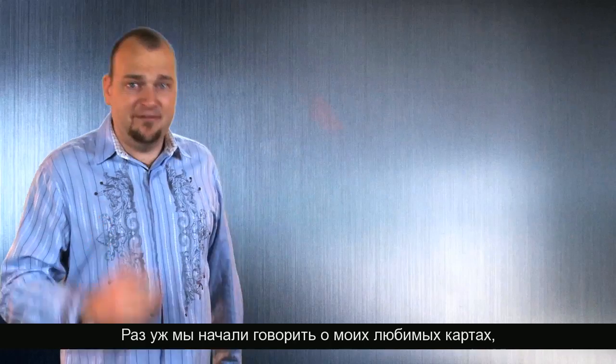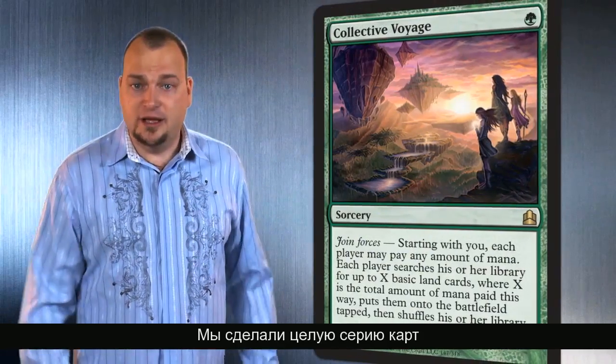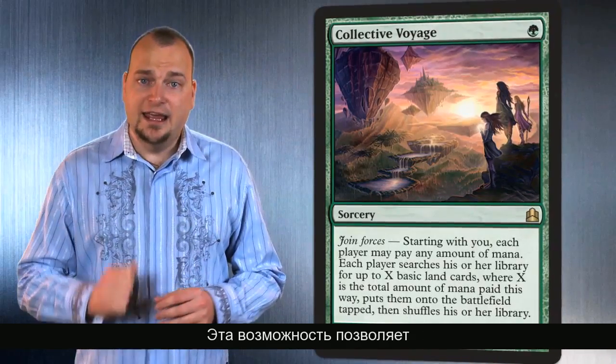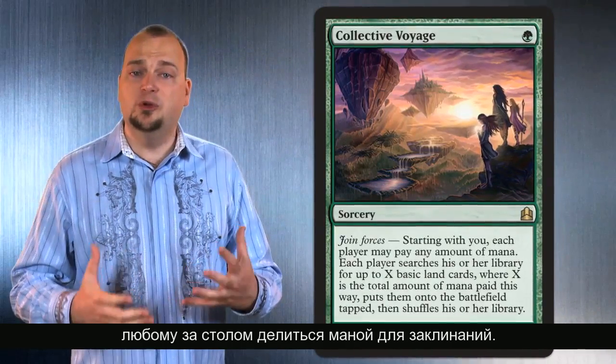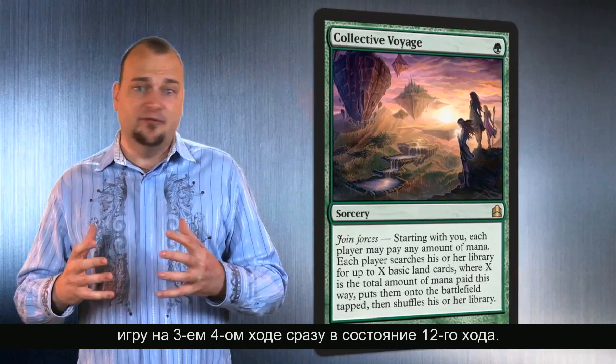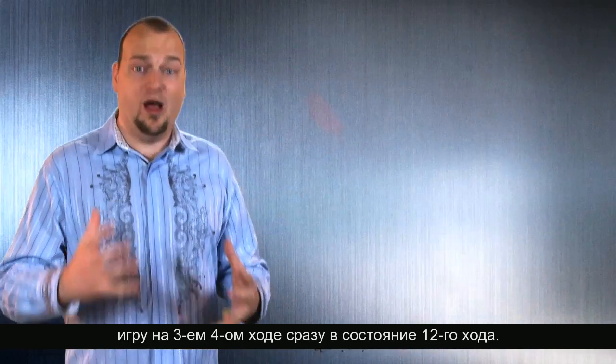While we're talking about my favorite cards, let's talk about Collective Voyage. We did a whole cycle of cards with this ability called Joined Forces. It allows anybody on the table to contribute mana to the spell's effect. This one is my favorite because it basically catapults the game from turn 3 or 4 to about turn 12.